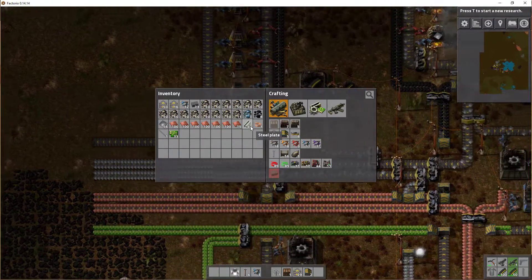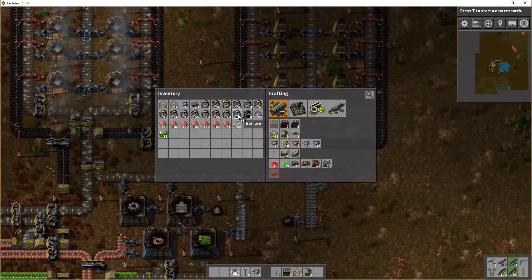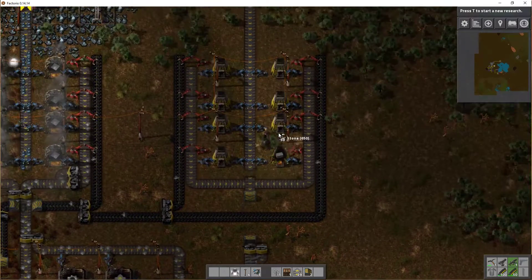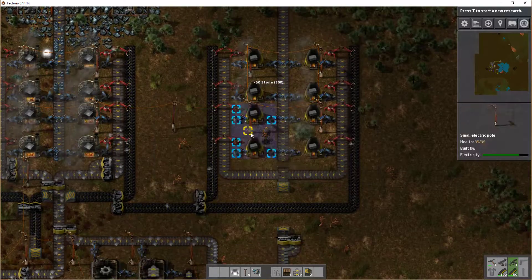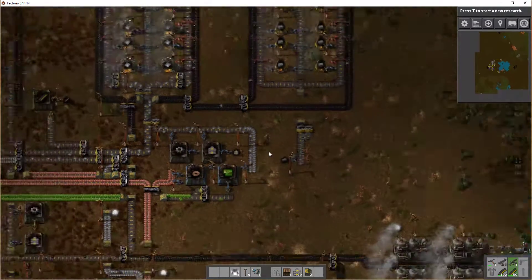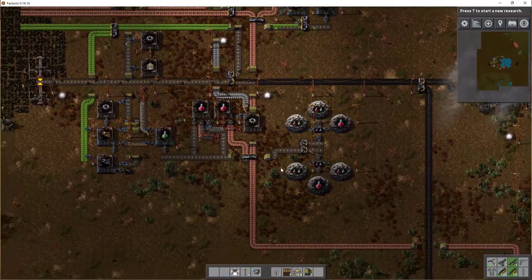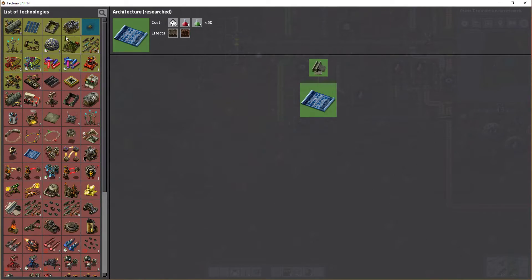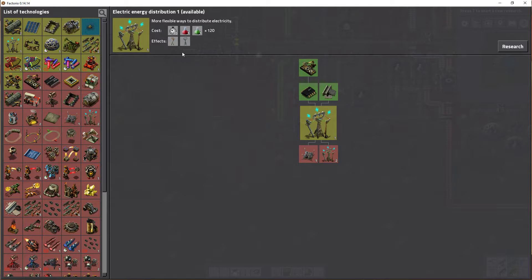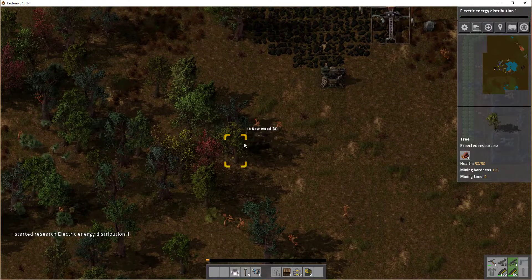Steel production - we need 100 steel, we only have 42, so that's quite a way to go. We need some wood. There are trees down here so we are able to create a power pole all the way up to the right. Maybe we should start researching better power distribution so we can get the really good electric poles - I prefer the medium.